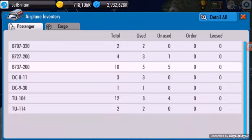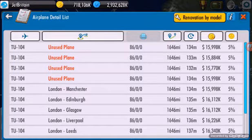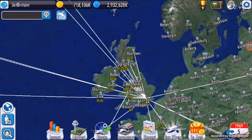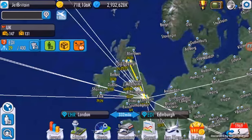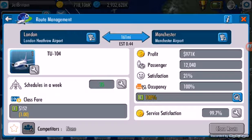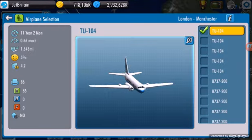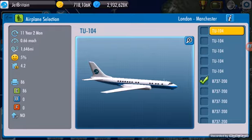I need to look at the TU-104 and figure out where the next place is. London to Manchester, Edinburgh, Glasgow, Liverpool... so Manchester to Edinburgh — no, Manchester to London. That's Liverpool. I need Manchester. So if we have a look at this route with the TU-104, if we click on the 737 and click off the TU-104.